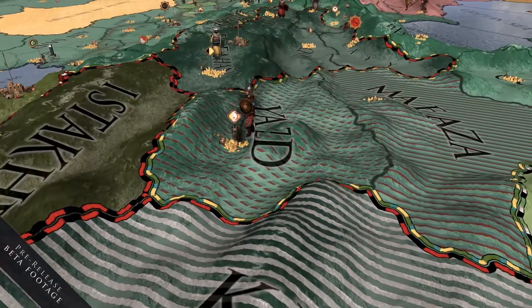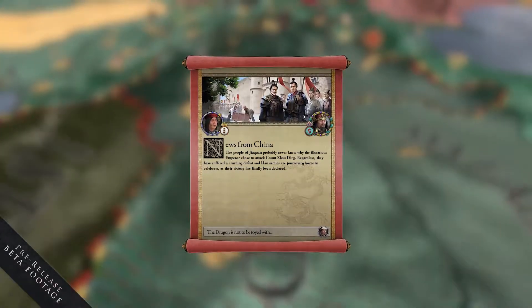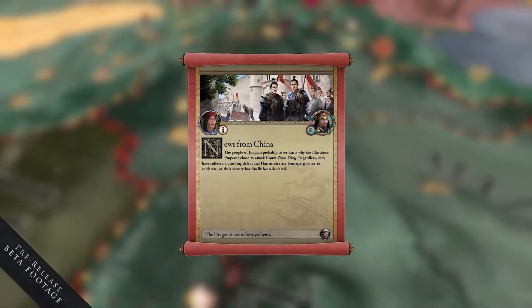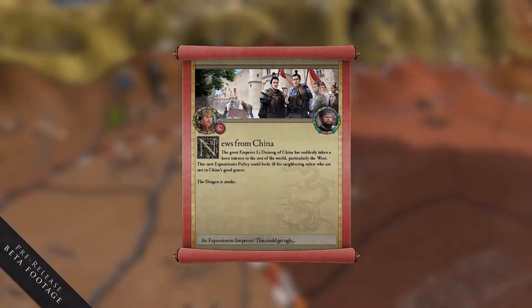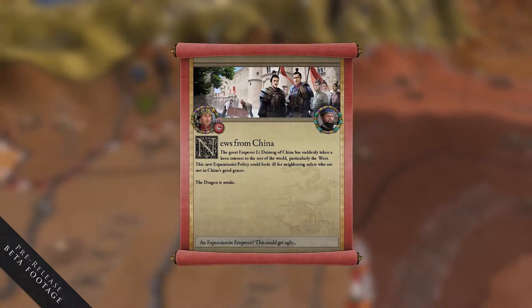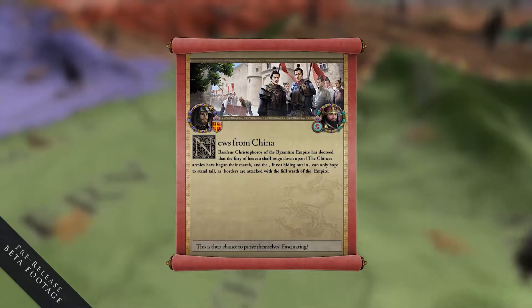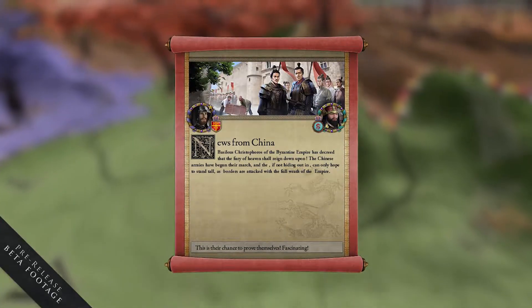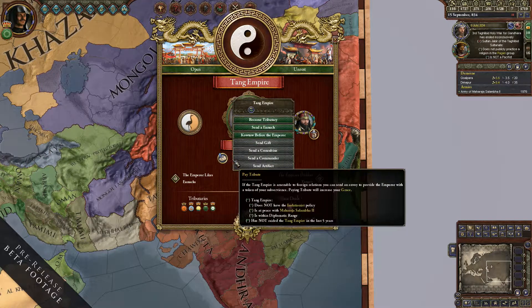It's not all about what you can do for China — it's also what China can do to you. China can get it into its head to attack West, and it doesn't necessarily have to be the Emperor himself. At the end of a civil war in China, it could be a defeated rebel general fleeing west, a displaced prince of the old dynasty, or an Altaic tribe. What you really need to look out for is a full-scale invasion of the West.